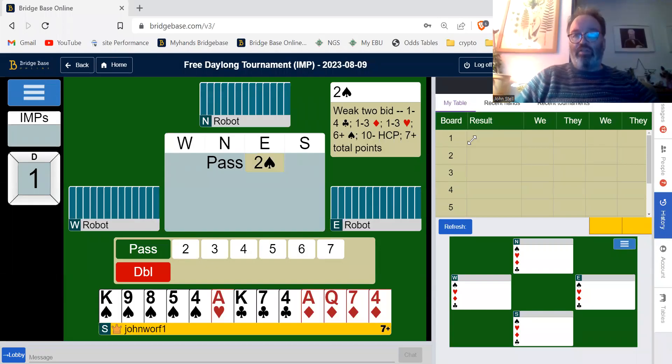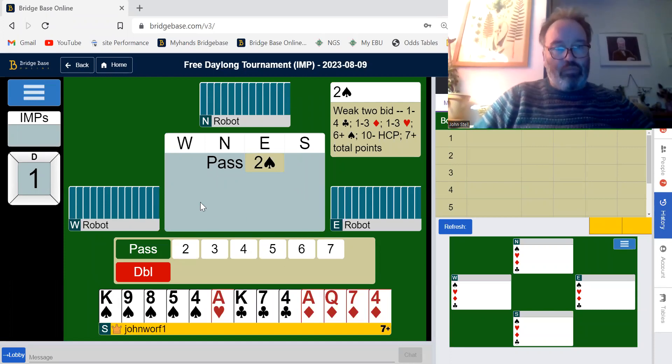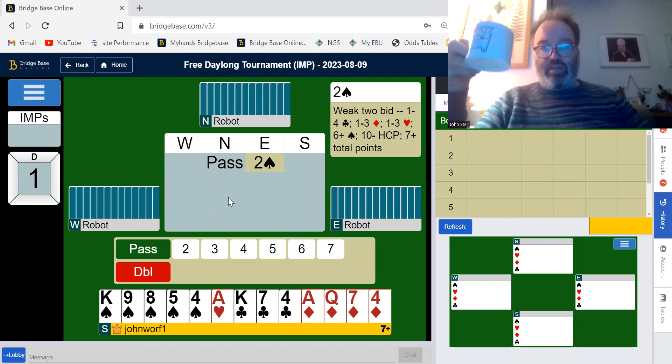Hi all, so let's play some Imps. Pass from partner. East bid 2 Spades, showing a 6-card Spade suit, weak. And I've got a 16 count. Now if I double, it'll just get taken out to something I don't want to, like 3 Hearts.